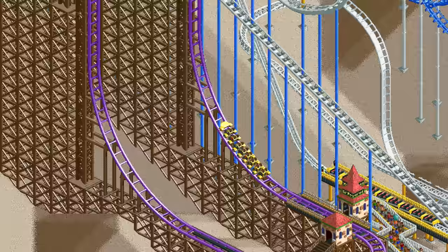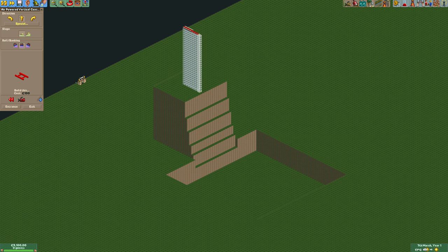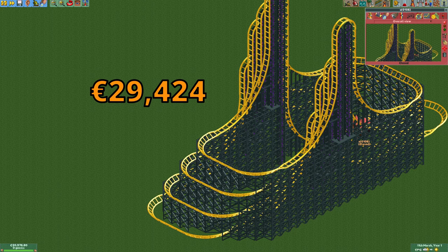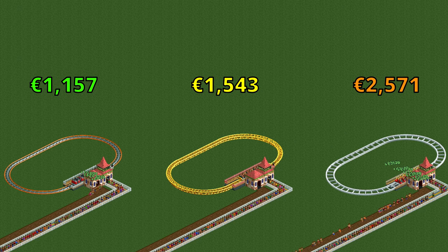There is an upside though, as the air-powered coaster has no support costs or even a support limit. You can build at 180 meters above the ground and a straight track piece will still only cost 100 euros. In general it's still a very expensive coaster, but it does mean that you don't have to care about how high up you build it.